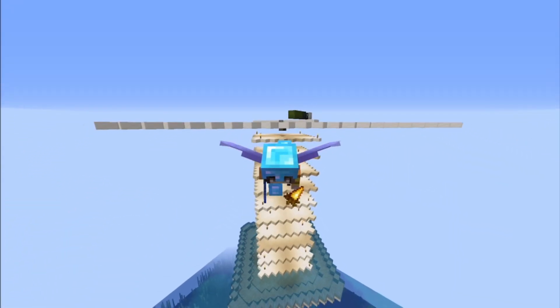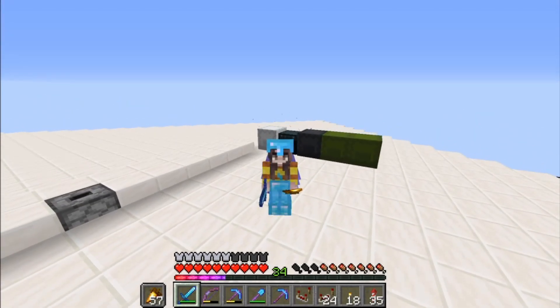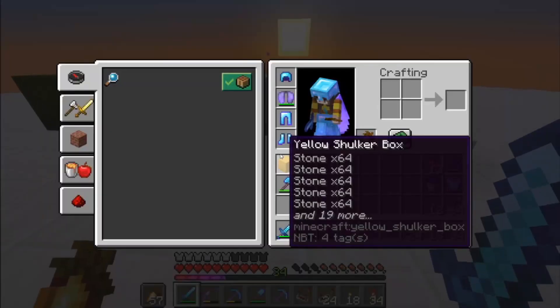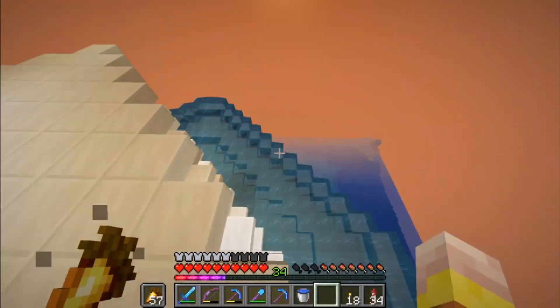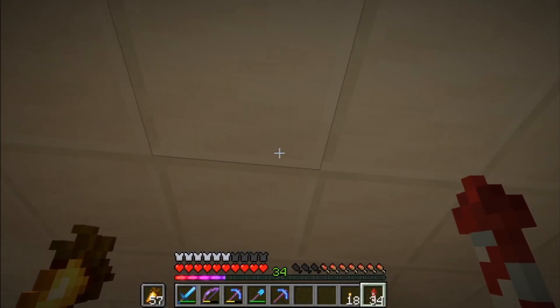The farm is now complete! I had to take one more trip to the nether since I didn't quite have all the resources. Before the farm is fully operational, we need to make tons of water buckets and put them into the dispensers on each layer. At the top we'll have a redstone clock, and when it fires, the water will come out and flush the mobs down.